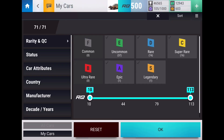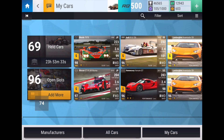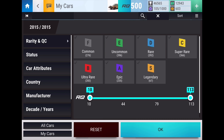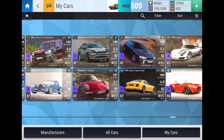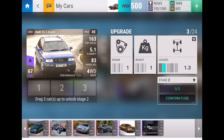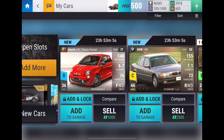Four Ultra Rares, one wishlisted Epic, and an RQ80 Legendary — that is Legendary number 67 added to the garage. The SLS AMG Black Series right there at the end. And where's my Audi? It's somewhere back over here — he is getting maxed out. 67 RQ. There we go, over to the RS2 Avant. Enough cash, so let's drop our first fuse into it. There go those three Ultra Rares — we are going to max out that Audi pronto.